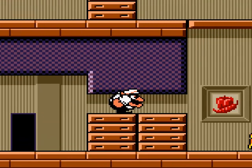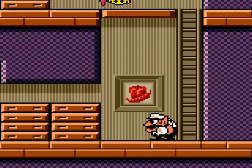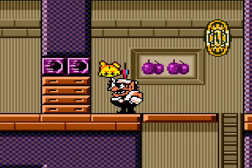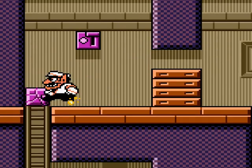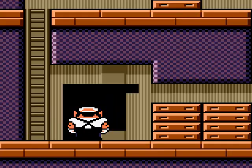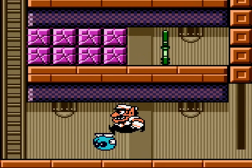Alright, so we gotta get this guy over to the side here and get him up here so I can throw him in there. After that we gotta get him out of the place so we can hit our switch and then go on to the next area — or the next little fossil thing we got here.